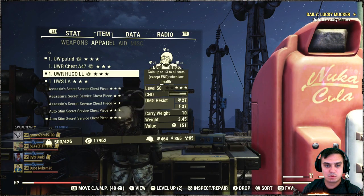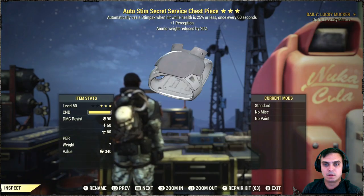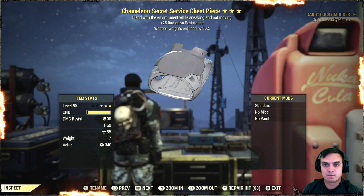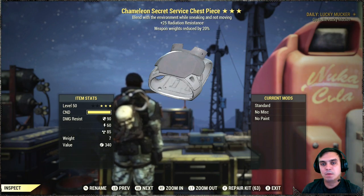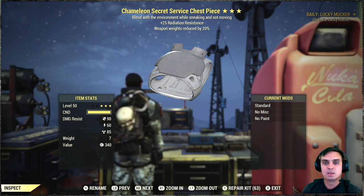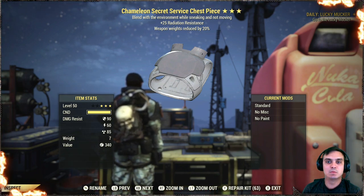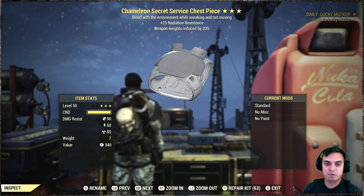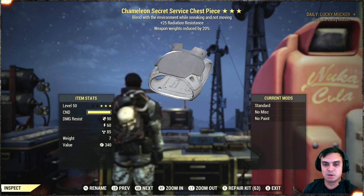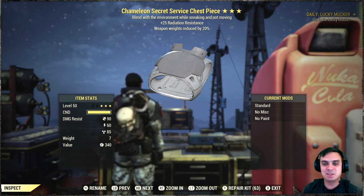What else do we have? Man, I got weapon weight reduction but no unyielding, seriously. Chameleon — actually this one is even better than the sentinel one. While sneaking and not moving, I'm gonna keep this one. That one as well. But man, these things weigh a lot. Why can't you transfer these to your mules? Such a pain.